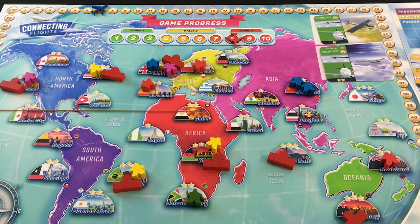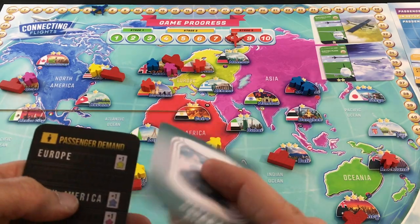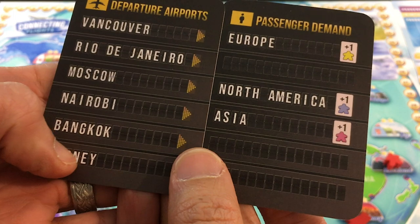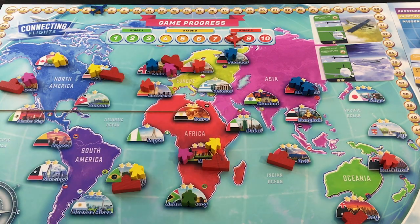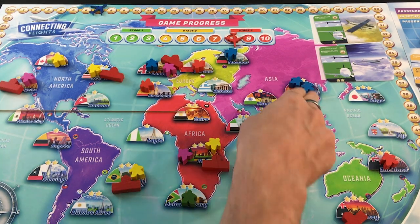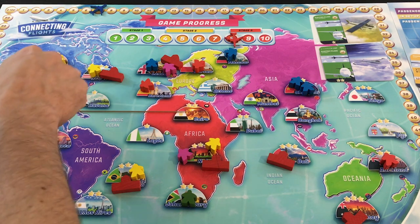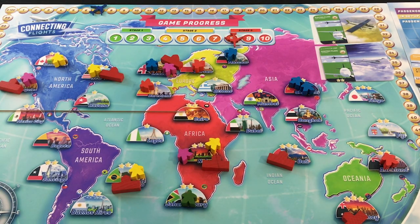After round eight, we get three more meeples — second-to-last demand card: Vancouver going to Europe, Moscow going to North America, Nairobi going to Asia. Now I have two yellows in North America and two blues in Europe, but they're crossing each other so I can't chain easily. I could go Shanghai to New York, then New York to Europe, and separately Europe to North America. I'll need some landing rights. I go into round nine with 55 money.